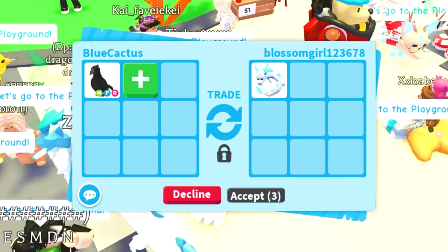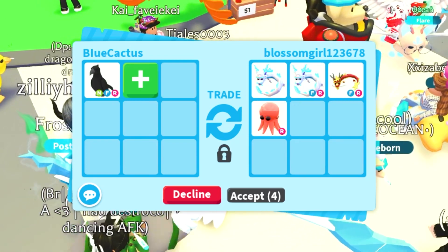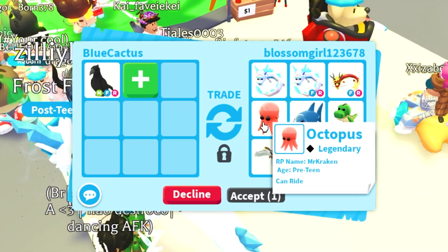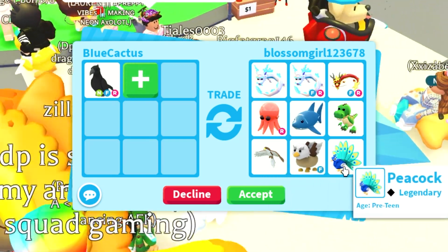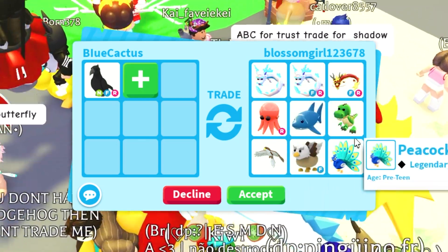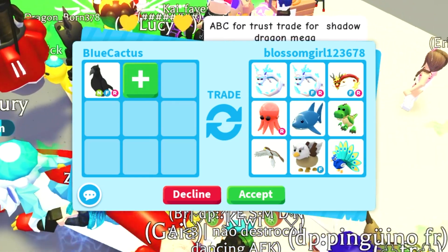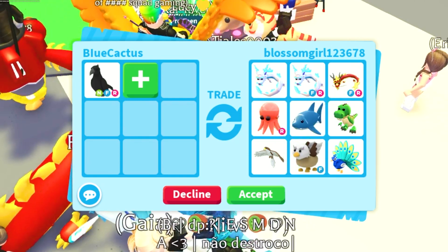This person's offering up a Frost Fury, and those Frost Furies are actually really good in value. Oh my God, they're adding a Dancing Dragon — I was just talking about wanting one of those. They're also adding an Octopus, a Shark, a T-Rex, a Hawk, a Griffin, and a Peacock. That is quite a lot of pets, but unfortunately it's not worth it. The Dancing Dragon — I don't think it's really worth it too much, although I do want it personally.